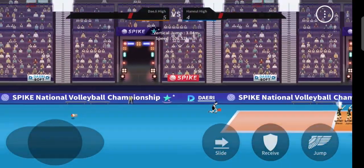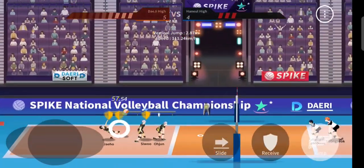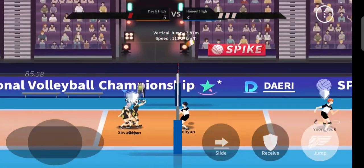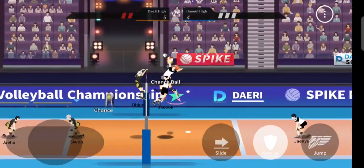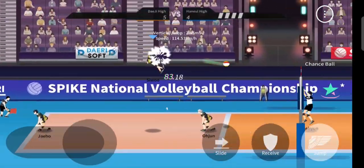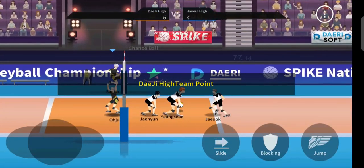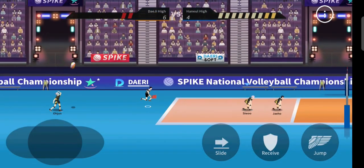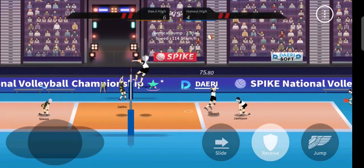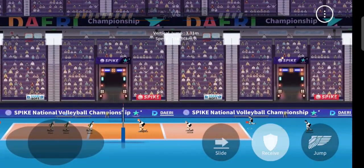It doesn't matter how powerful the opponent is — almost 90% of the time I have received properly. It doesn't come out of nowhere; you have to practice, be consistent, and check the opposite spiker's position. If he comes closer to the net, you also go closer to the net, because he might dunk, so you have to be careful. Always check the opposite spiker's position.